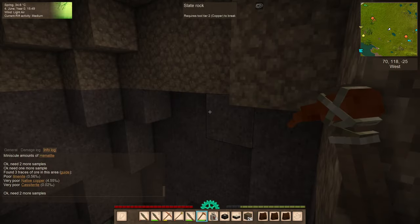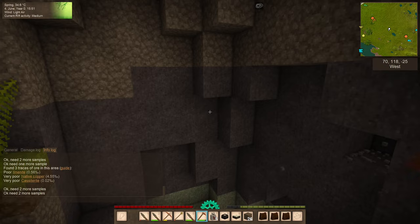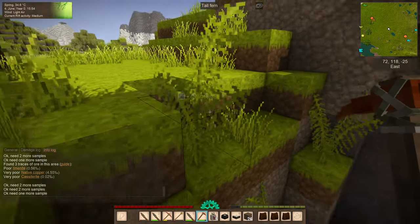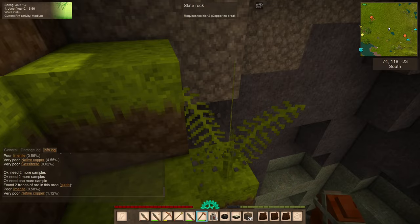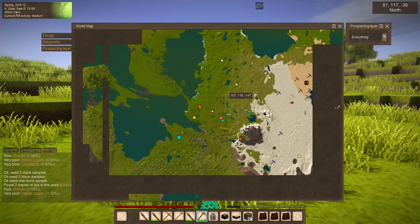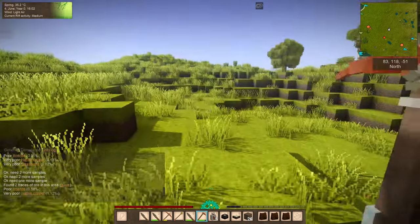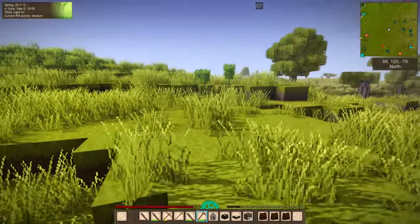Interesting — there must be a bug. Someone else mentioned that sometimes when they do certain things, the camera suddenly jerks to a random cardinal direction. Two more samples. We've got Telmanite and copper end — not much of it. I think what we'll do is head up to here-ish and look for a cave there.